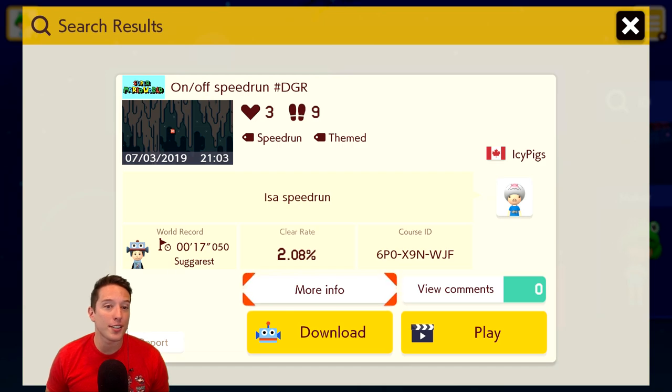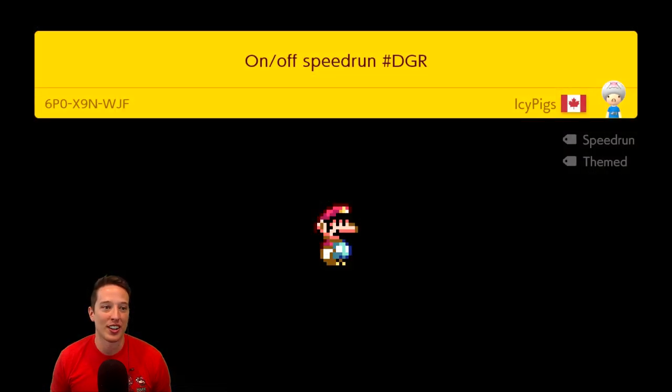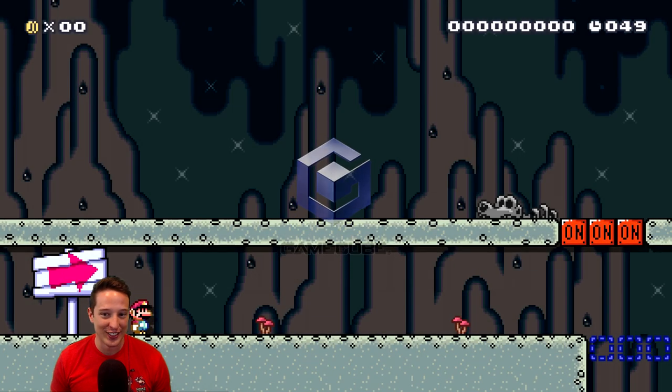Next up we have a level called On-Off Speedrun hashtag DGR. It says it's a speedrun by IcyPigs. The world record is 17 seconds, so I'm guessing it's like a 20-second speedrun - the timer doesn't seem like it's going to be super tight. It's only got two clears at about a hundred plays for a 2.08% completion rate. Let's fire this one up and see how we do. Here we go with the On-Off Speedrun - some of these on-off speedruns are absolutely incredible.